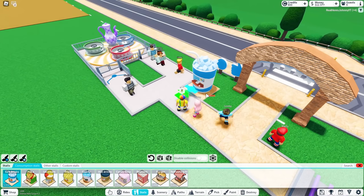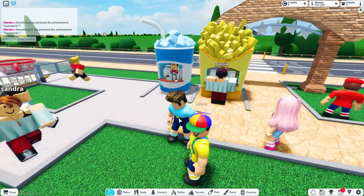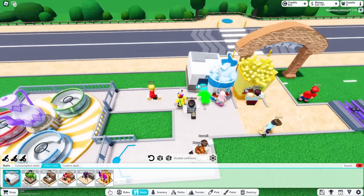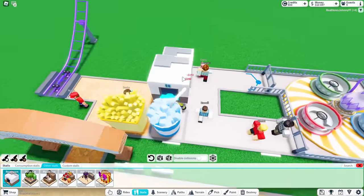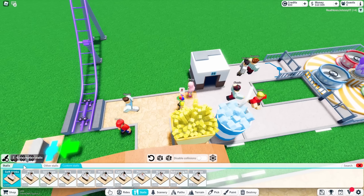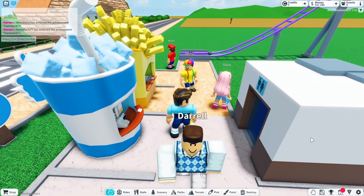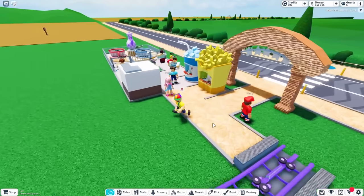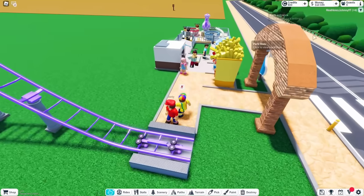Guys, I forgot — we need to get some stands for people to get food and drinks. This is how we make a ton of money. I got some fries from the fly stand. Gooby, you're not supposed to eat that, that's for the customers! I'm also gonna put a bathroom here. Good, because I have to poop, Gooby. This is for the guests only!